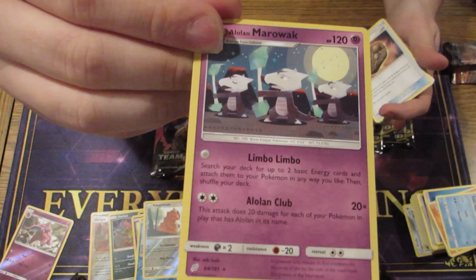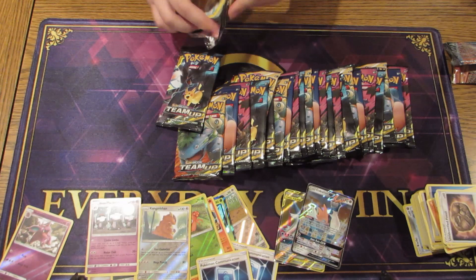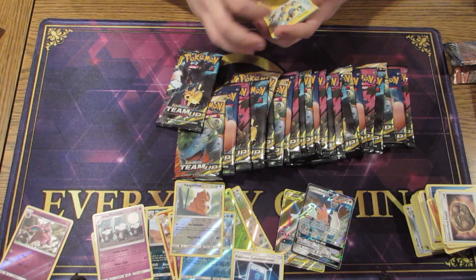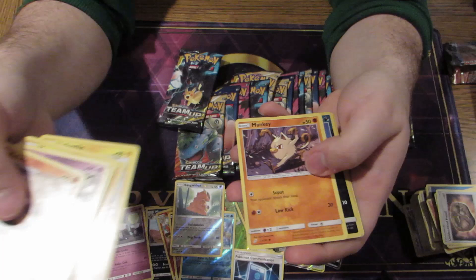The art on this Alolan Marowak is so cool — with all of them in line like that, some awesome art. And the attack's actually not that bad if you want to play an Alolan-themed deck. I think it hits for 120 with just a DCE, and the first attack lets you tutor out energies, so it's really not a bad card. I can't really think of a lot of decks it could be played in, but I'm sure someone smarter than me will.